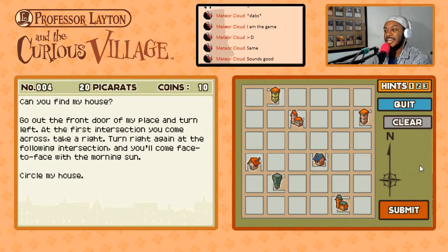My photography background comes into play here. Early mornings back in college I used to have trouble sleeping, so I'd stay up all night and go to parking garage buildings to take pictures of the sun rising. The sun would rise in that direction — that's east for me. So the sun rises in the east. What he's saying is at the end of these directions we'll be facing east. East — does that help us? Hell no.